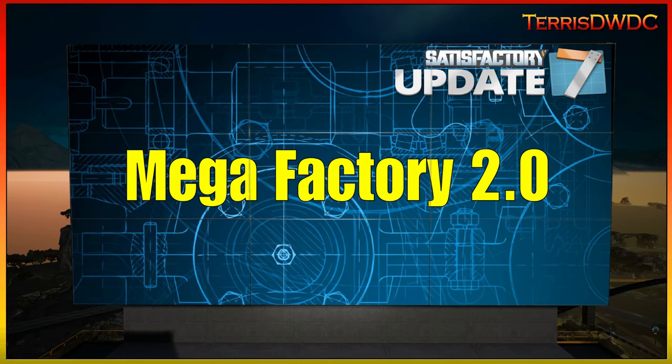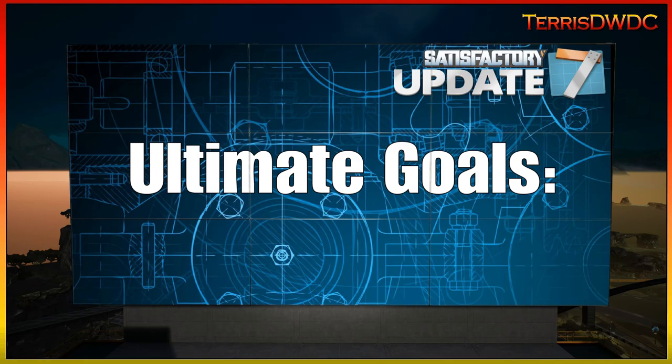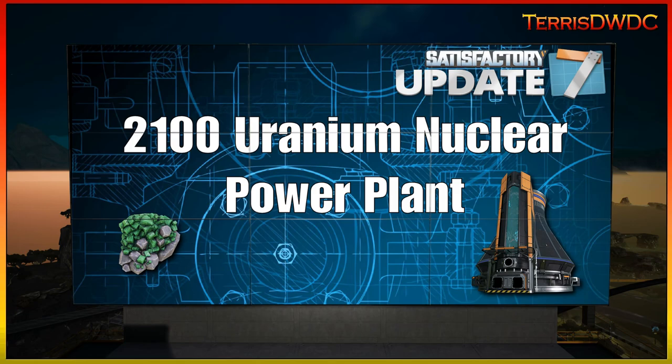It is Mega Factory 2.0 time. What does that mean going forward in our Satisfactory Update 7 journey? We're going to have some ultimate goals to achieve. We're going to have 2100 Uranium for a nuclear power plant. I searched through Satisfactory Calculator and discovered there are three nodes of normal Uranium and one unpure node. With Mark III miners overclocked to 250%, that gets us 2100 Uranium, turning it into a massive nuclear power plant generating nearly 500 gigawatts of power.